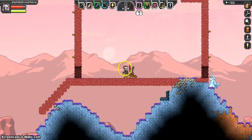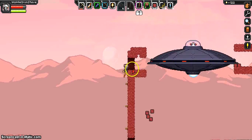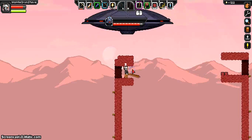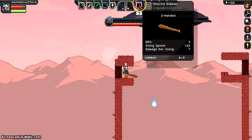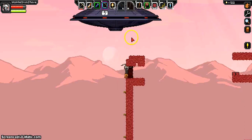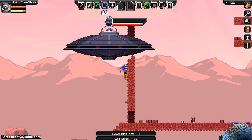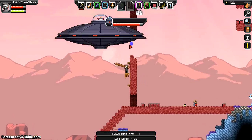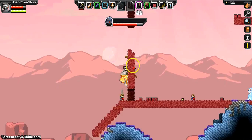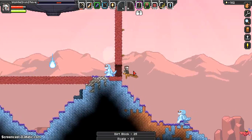You guys ready? One, two, three — go. See? This is why you do it like this, so you can just sit up here and hit it. I forgot about this. Dang, penguins. See? Penguins aren't cute — they're evil.